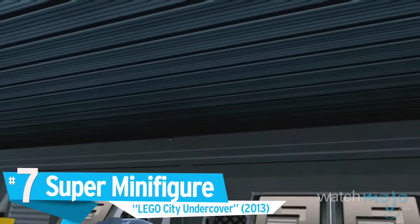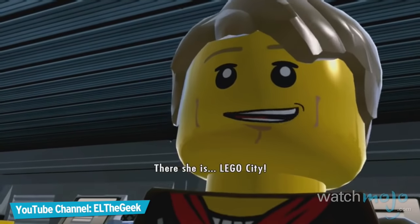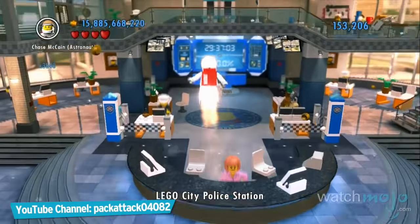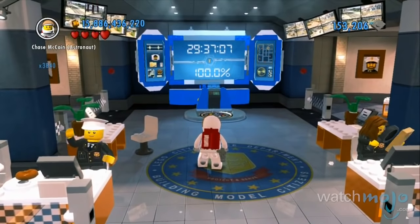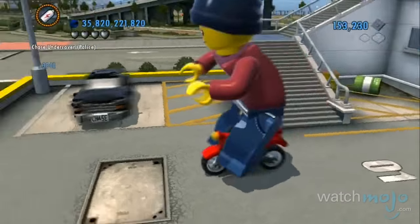Number 7: Super Minifigure, Lego City Undercover. Life in Lego City ain't easy, but this at least makes it a bit more fun. Should you manage to complete Lego City Undercover 100%, a special red brick modifier becomes available for use free of charge.